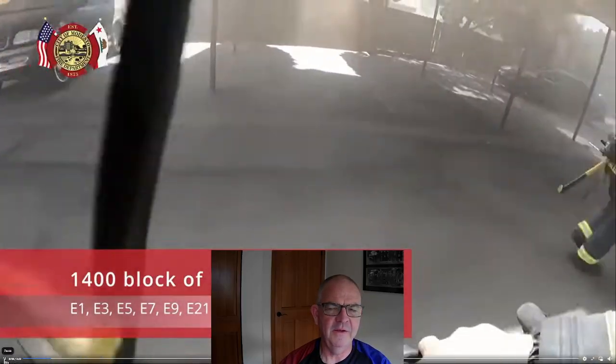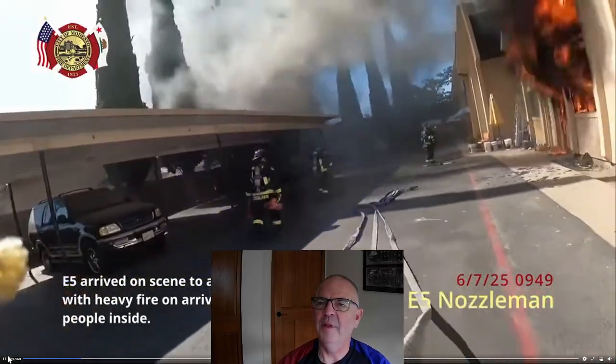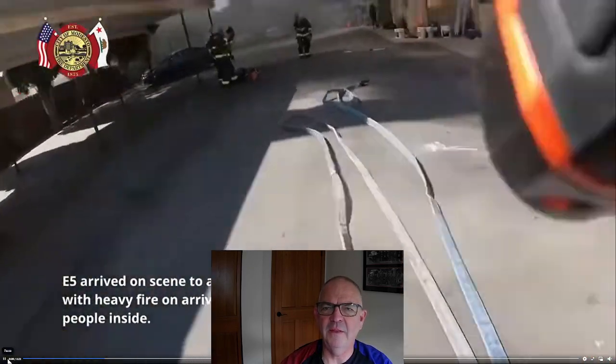This is going to be a really quick fire attack as they get the 1¾-inch line set up. Other people are going to start masking up. Let's get a good look at the door — neutral plane is right below the bottom of the window, so the intake is right at the bottom half of the door. Lots of flame coming out here — we know it's already flashed over. Smoke is fuel, and this is a lot of fuel being consumed, so there's obviously a significant fire here. There's a fresh air intake at the bottom of the door and they're going to start with an external fire attack.